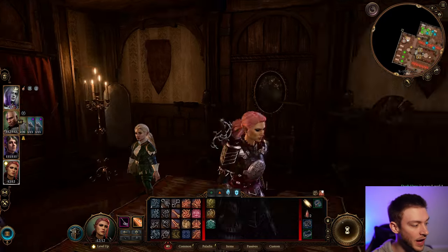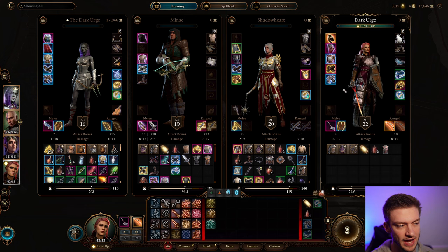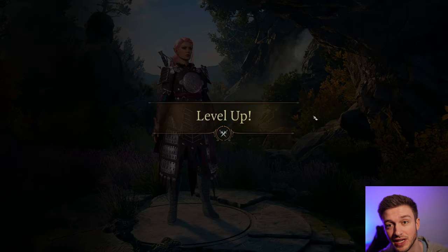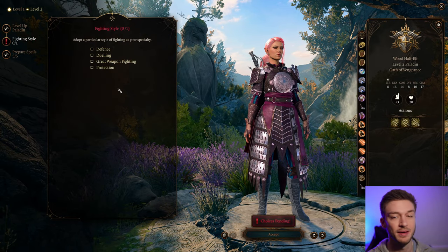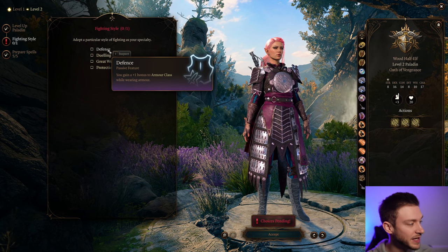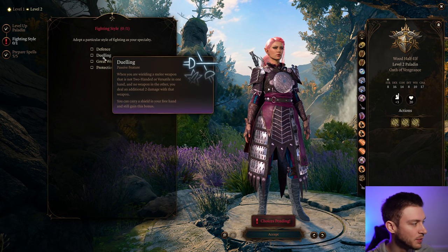I haven't seen any builds like this, but we're going to be using a Rapier and a Shield, which I'll get into later in the video — this build can get quite powerful. We're going to ride through with Paladin all the way up to level 5, and you can do a two-level Paladin to get Smite.